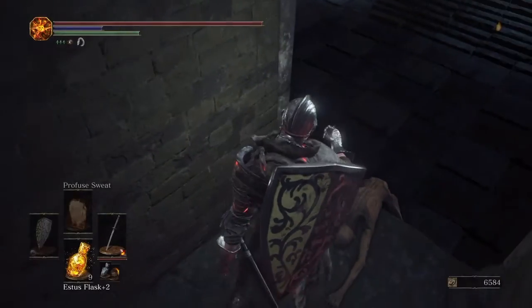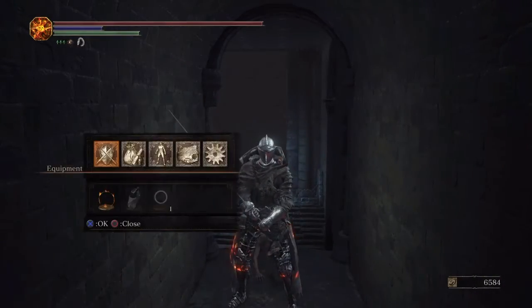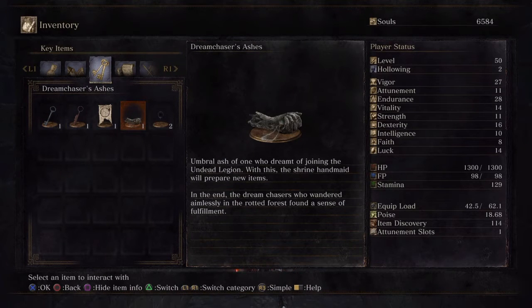The item is actually Umbral Ash, which you can give to the seller in Firelink Shrine to improve your inventory and purchase better items. You can find it in the settlement under your key items in your inventory.